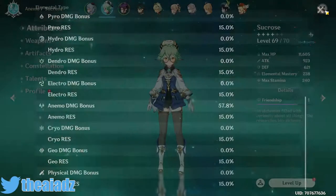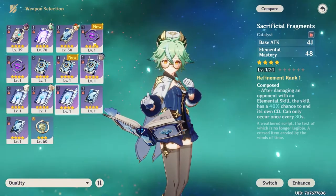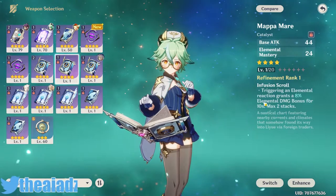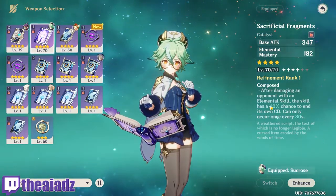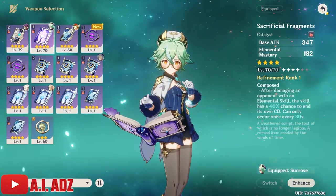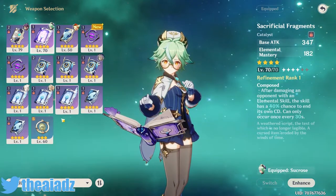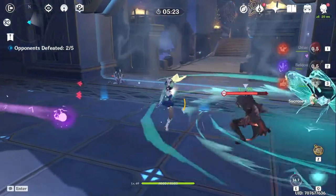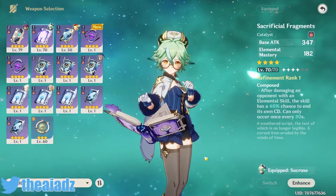For weapons, you want either Sacrificial Fragments — which I'm using — or Mappa Mare. The difference being that Mappa Mare will increase your elemental damage for 10 seconds by a certain percentage, whereas Sacrificial Fragments has a chance to reset the cooldown on your Elemental Skill. I prefer Sacrificial Fragments so I can use her skill pretty much three times in a row. Since I have her first constellation, I have two bursts available, and with this weapon there's a chance the cooldown gets reduced so I can use it three times basically.